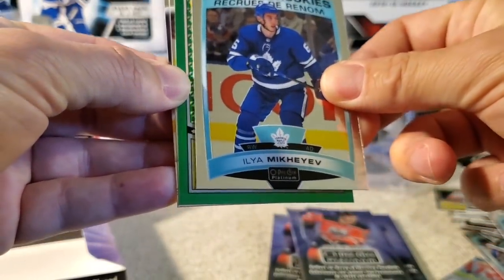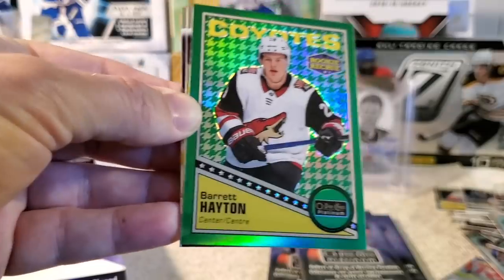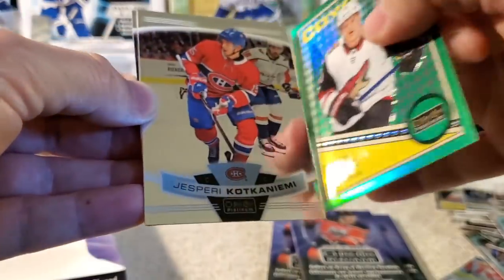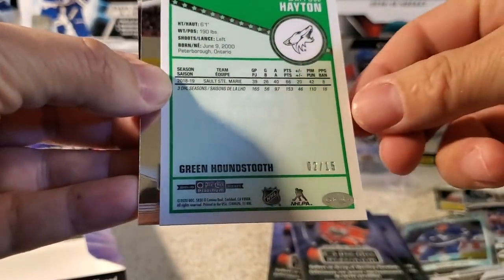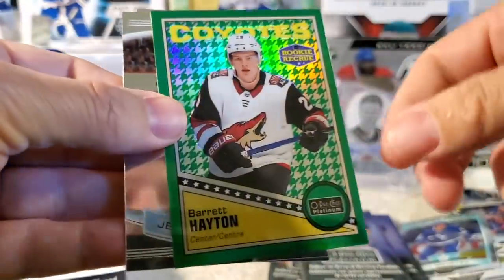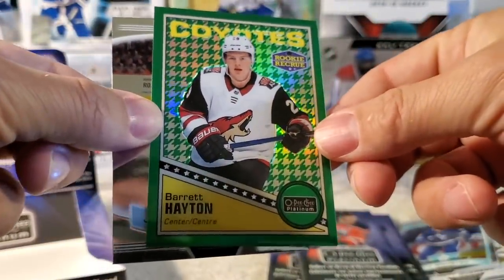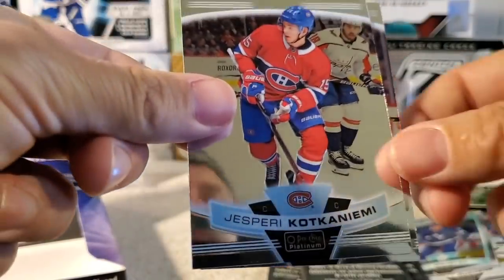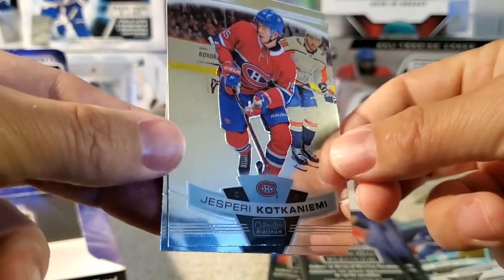Ilya Mikheyev. We got another green houndstooth — Barrett Hayton! Yes, holy smokes! Retro rookie Barrett Hayton green houndstooth — this should be out of 15 as well. Number two! Two green houndstooths in one box — that's incredible. And a retro rookie! Those are supposed to be like one a case — that is incredible. We'll have to look up the odds for that.